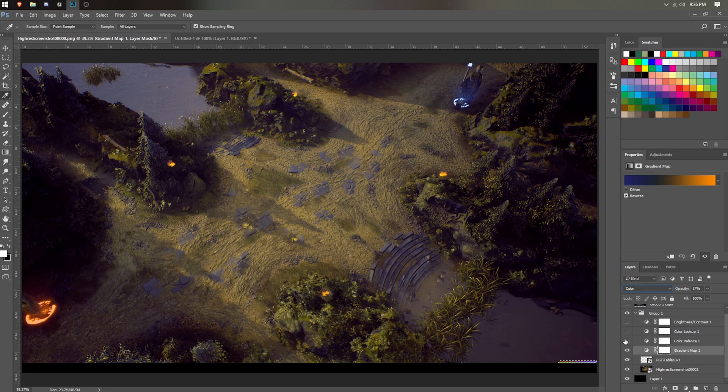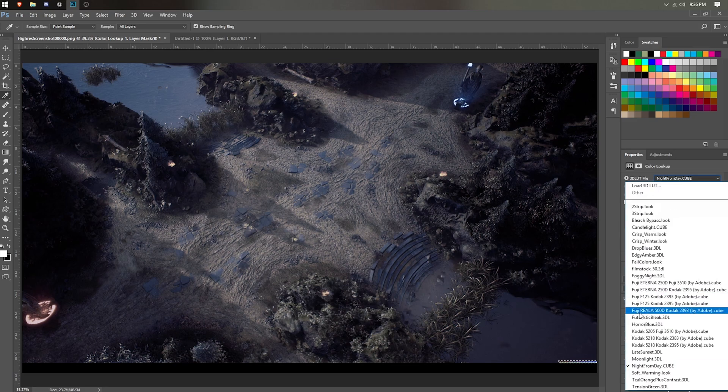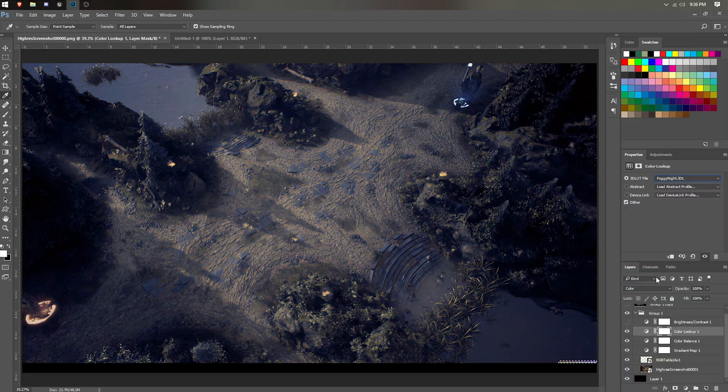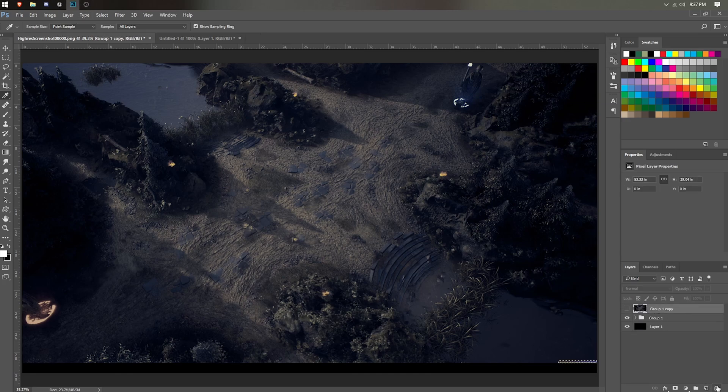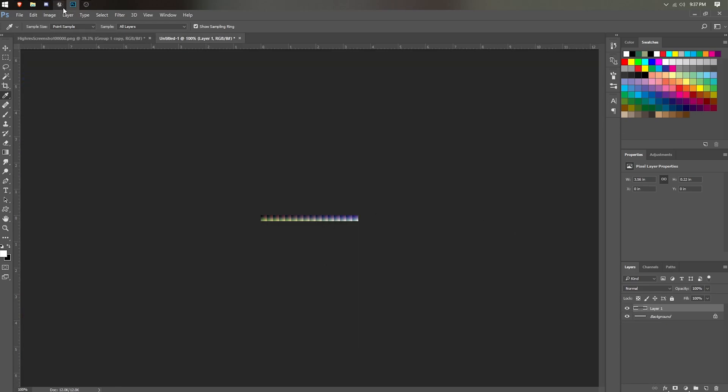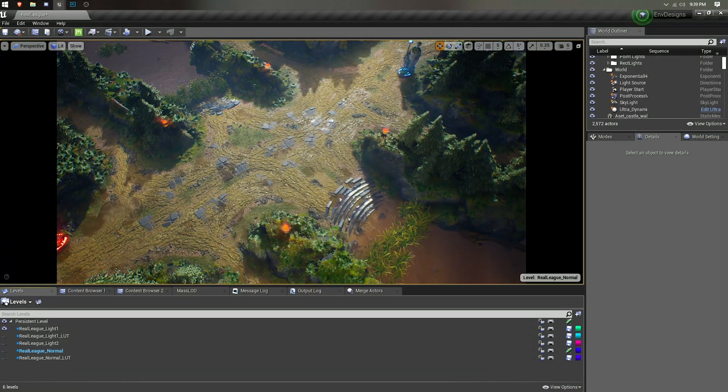Group everything, then press Ctrl-J to duplicate the group and Ctrl-E to merge it into a single image. Head back to your non-merged group and press Ctrl on the old lookup table to make a selection. Go back to the merge layer, press Ctrl-J to copy it, then paste it in a new 256x16 image and export it to Unreal. Make sure the texture settings mip gen is set to non-mip maps and the texture group set to colored lookup tables.